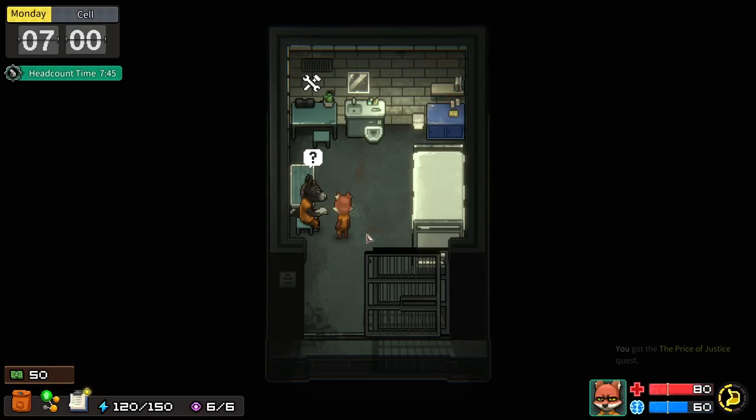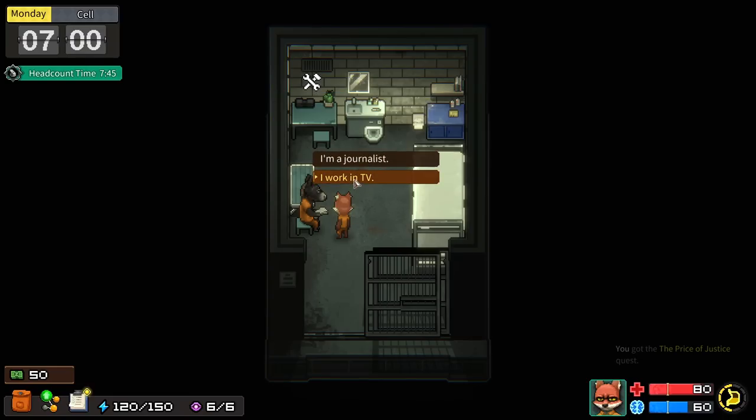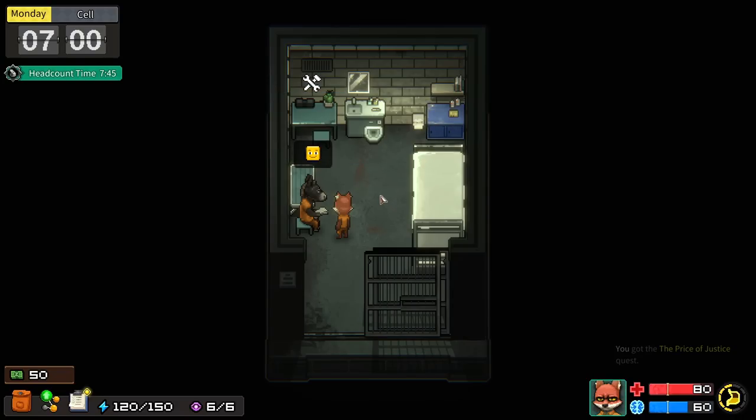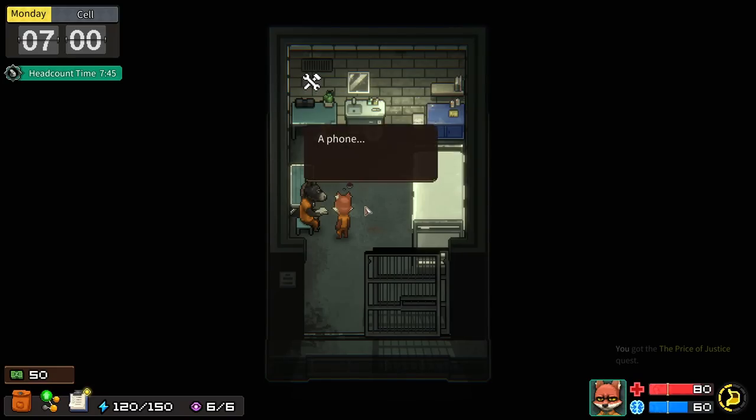Thomas introduces himself to his new cellmate, Sam - nicknamed Ratchet - a mechanic on the outside reading a letter from his girlfriend. Thomas tells Sam he works in TV, never admitting he's a journalist in jail - though they'll figure it out when they pull his jacket in a couple of days. Sam says if Thomas needs to contact the outside, he can write a letter or use the pay phone in the lobby after headcount, though there's usually a line.